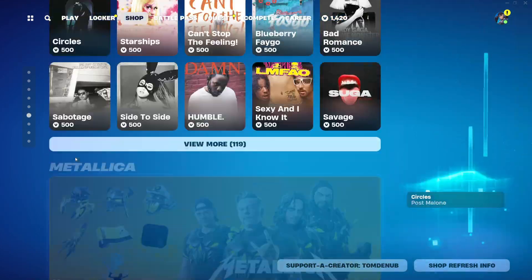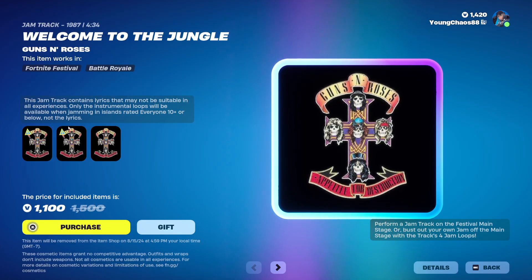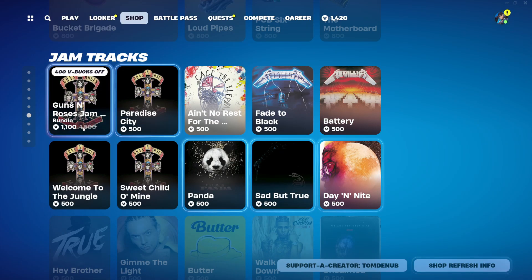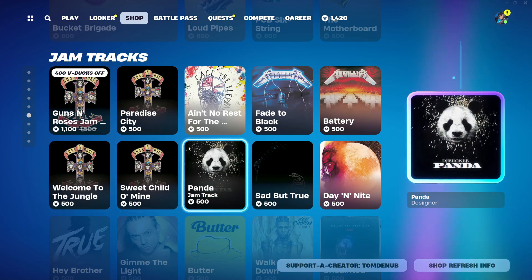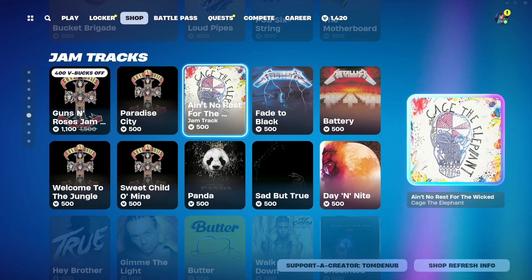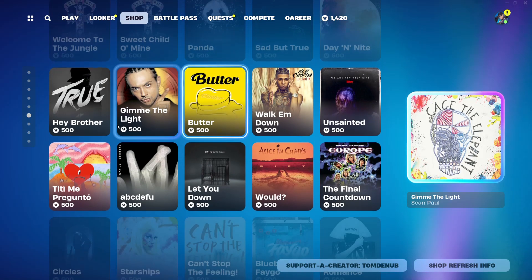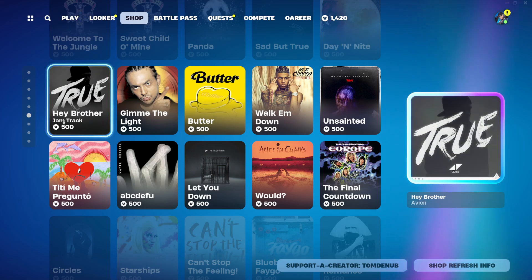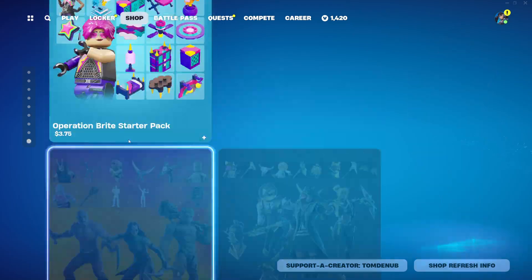We do have a ton of new jam tracks. We have the Guns N' Roses jam tracks with Welcome to the Jungle, Paradise City, and Sweet Child O' Mine - some pretty cool ones at 500 V-Bucks, bought separately. Also Battery, Fade to Black, Sad but True, A Day and Night, Panda, and Ain't No Rest for the Wicked. I believe we did already have most of these.